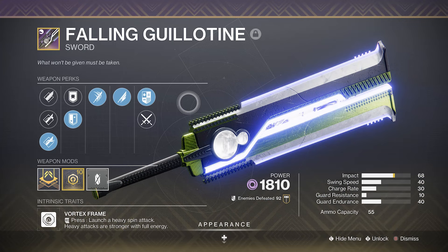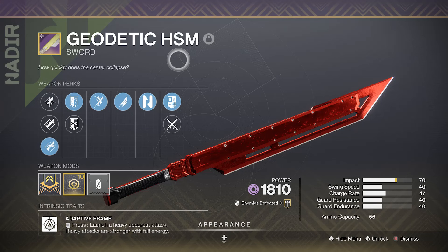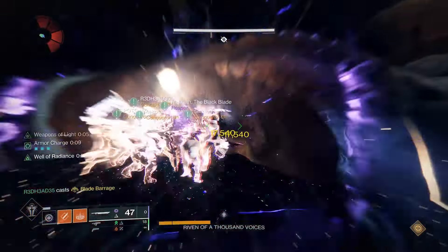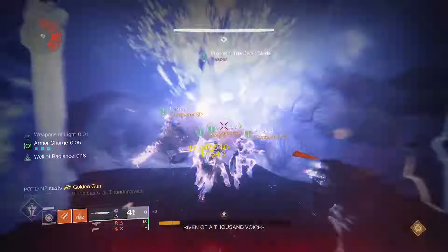The Guillotine might have popularized this. Just in Case has it, Abide the Return has it, and the Nasreddin have all jumped in on that bandwagon. The best world drop version however is the bad-ass Geodetic, as outside of the Bequest it's the only adaptive to have an impact higher than 68 — be it only marginally at 70.